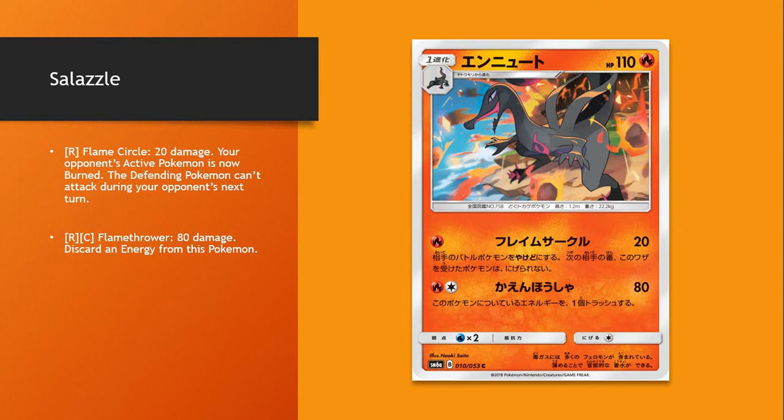So that could be good with this. But there's no more Float Stone, so it's going to be harder to get Pokémon in and out of the active position. To have your Pokémon that's in the active not be able to attack could potentially be a good starter setup kind of attack at the beginning of the game to stall your opponent and help you get set up more quickly, because all of these Fire Pokémon need time to get set up.